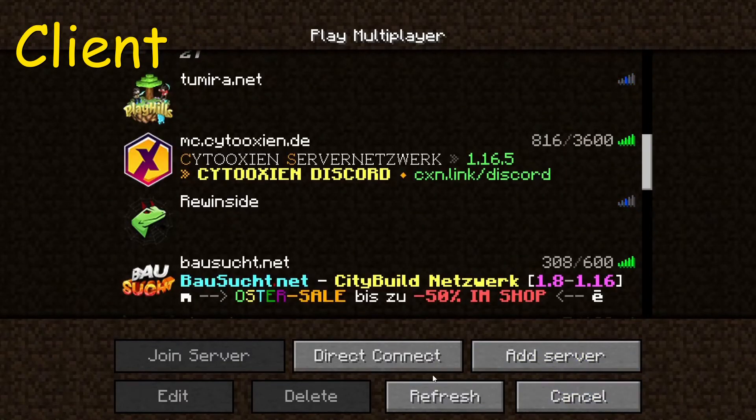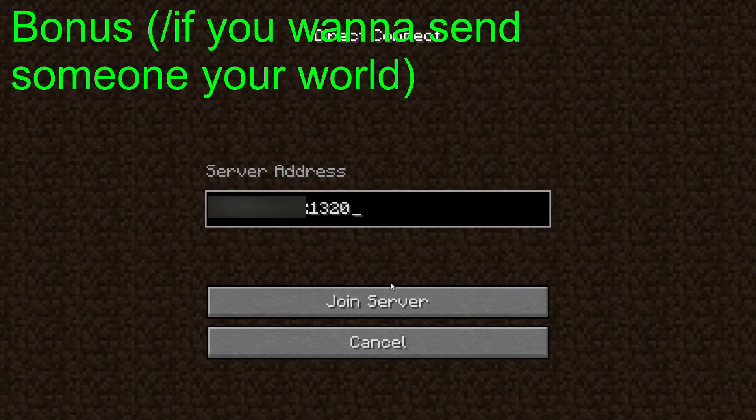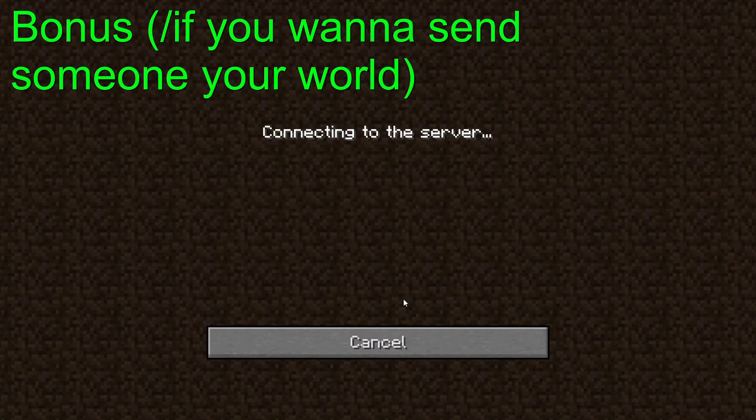If you want to join your friend's world, go to Multiplayer, then go to Direct Connect, then put in the server address that they will give you, and then just click Join Server — then it should basically be done. If it doesn't work, it's probably because your firewall is preventing the connection. Or maybe you made a mistake. So just make sure you did everything correctly — that Hamachi is enabled, you got the right version, all that stuff. And if it still doesn't work, either somebody else has to be the new host (you don't need a new network for that), or you gotta do the firewall fix in the description.